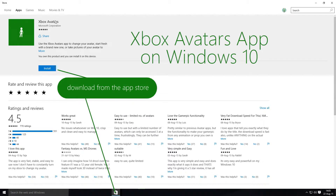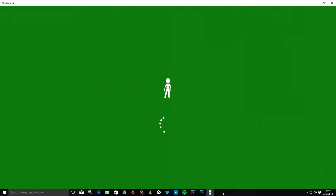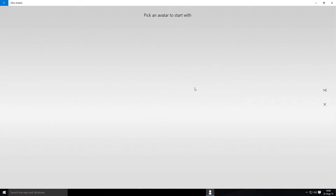First, click on your Store in Windows 10 and install the Xbox Avatars app. It's just a couple hundred megabytes, loads quickly — skip the loading bit and go straight into it.